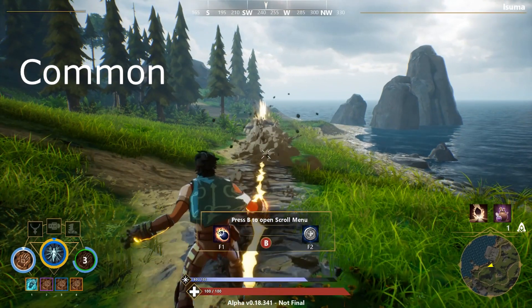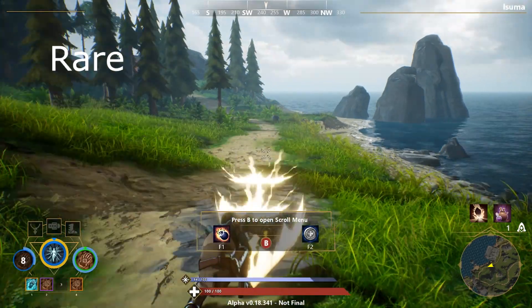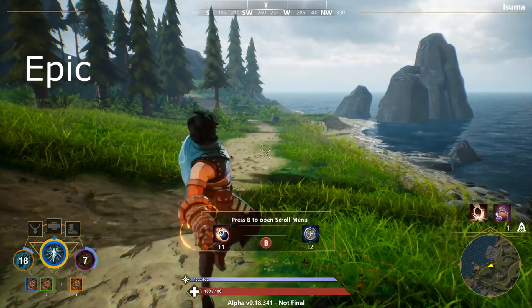The stone gauntlet at common starts off using 20 mana per shot. The uncommon uses 18 mana, the rare uses 16, the epic uses 15, and the legendary uses 14.